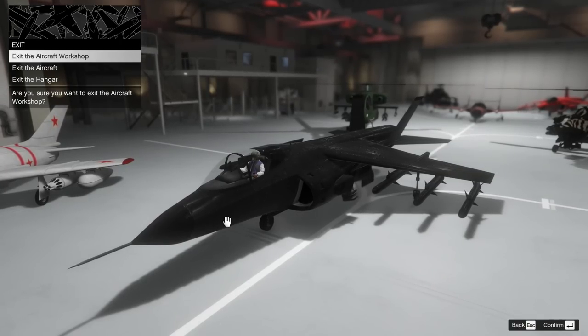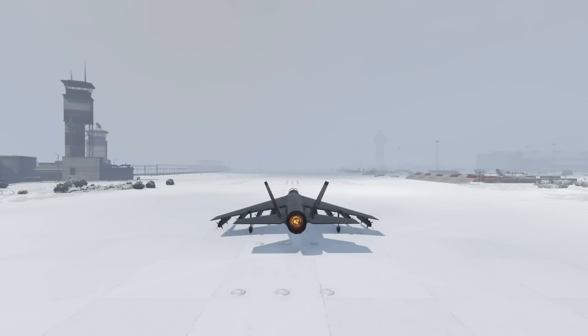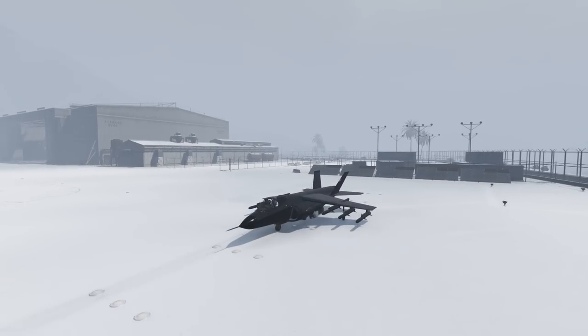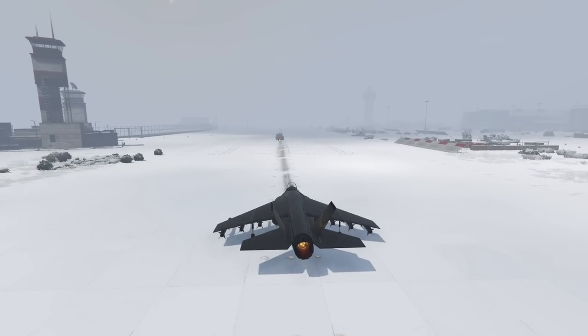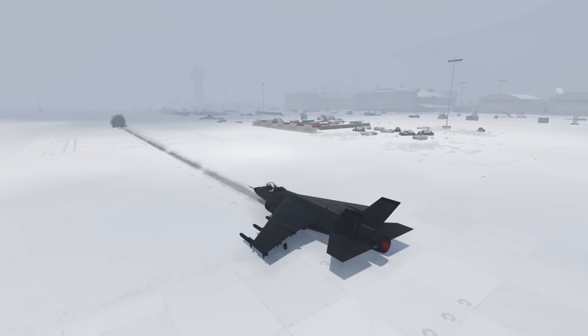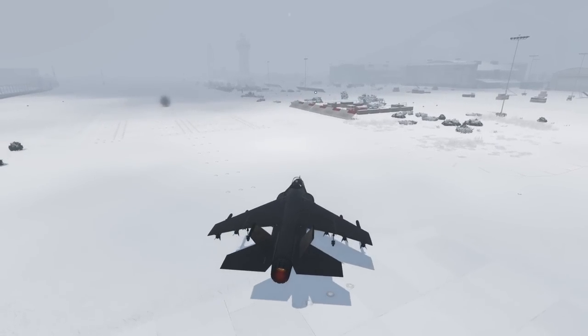So anyway, we're going to go ahead and exit the aircraft workshop and we're going to fly this Hydra out of the hangar, and we're going to do a little bit of a review on the Hydra. There are a few important things to know about the Hydra. It has an explosive auto cannon — it has the exact same front cannon as the Lazer, which of course you can steal from the military base.